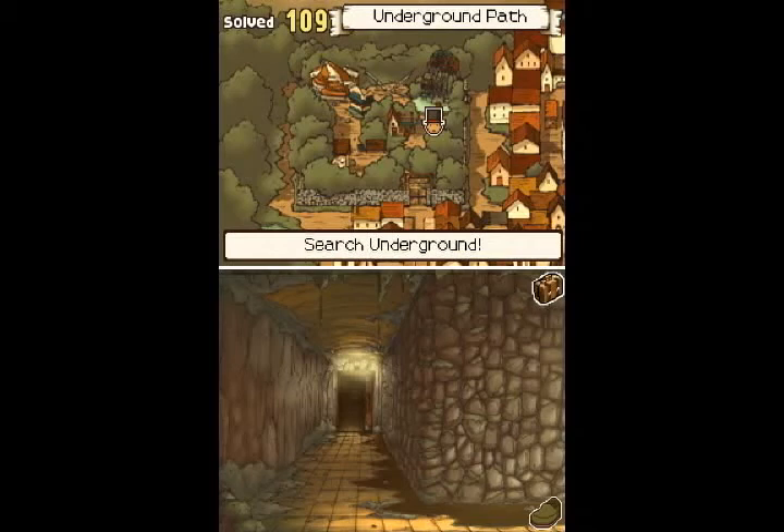Hi everyone, welcome back for more Let's Play Professor Layton and the Curious Village. If you recall, we're still down on this little underground path, as the game calls it, that we discovered we could get into after the ferris wheel destroyed the barricade that was preventing us from looking down here. And we've done pretty much everything in here, so we need to go this way now.